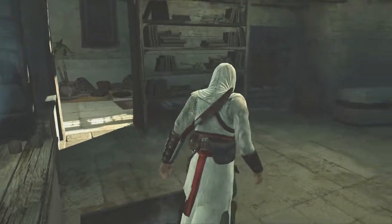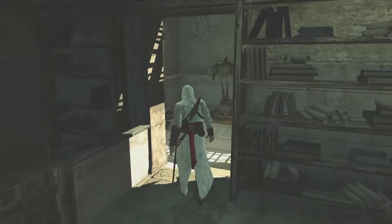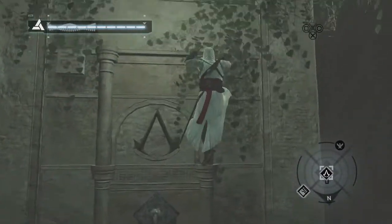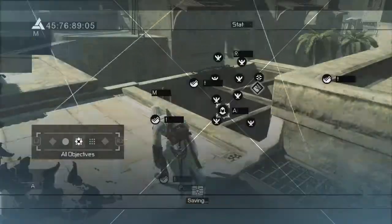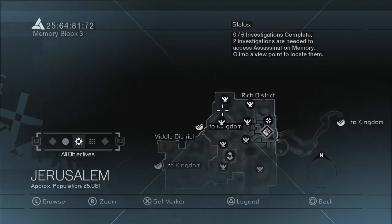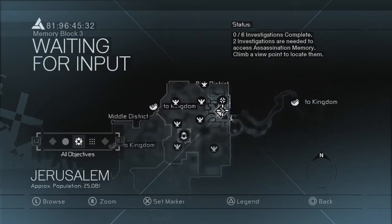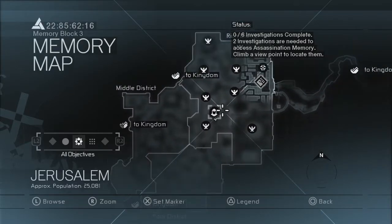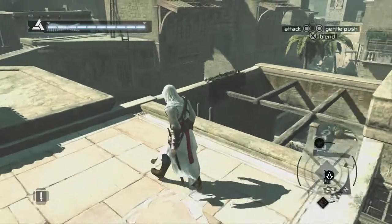So Malik is not a fan of Altaïr at all — there's some history there. We know what we're doing anyway; we've got a little heads-up. He's given us potential places to look, and we've got the viewpoints to get, citizens to save, and investigations to do before we go and eliminate Talal, which we'll be doing very shortly.